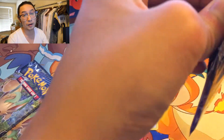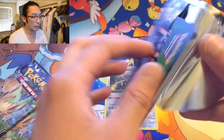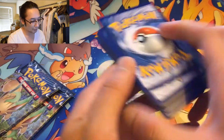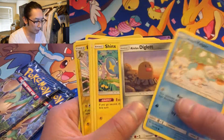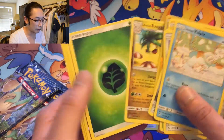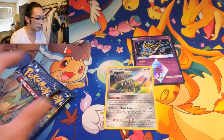We got two Leafeon packs left. Another green code card — ugh, keep getting it wrong. No reason to do the code card trick on this one. Yanmega, Electivire, and Alolan Exeggutor. Okay.